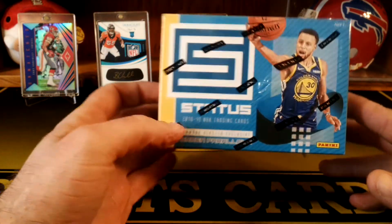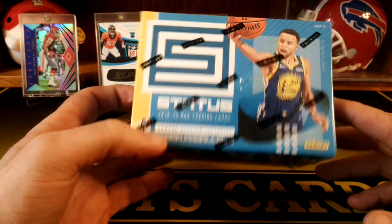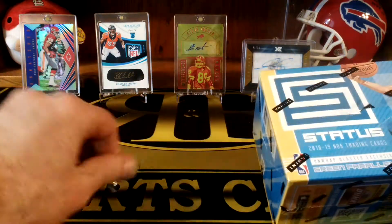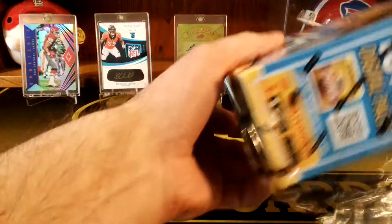Hi, this is R&B Sports Cards. Today we're going to do a blaster of the new Status. Yeah, they changed them to retail only this year. Picked this up at Walmart, so it's the Walmart one where you get the green parallels.